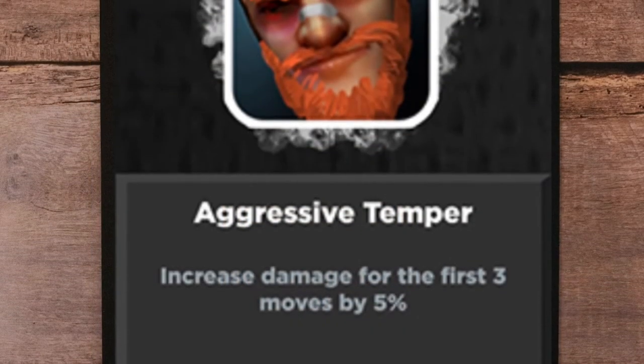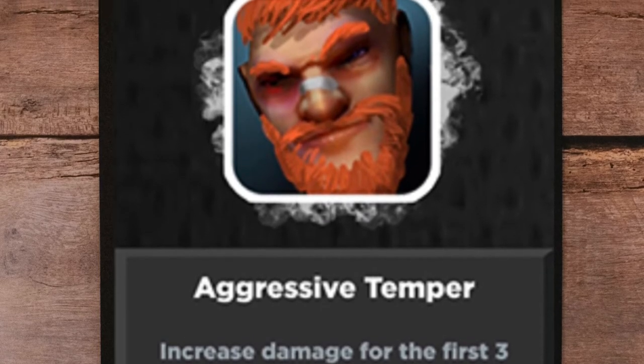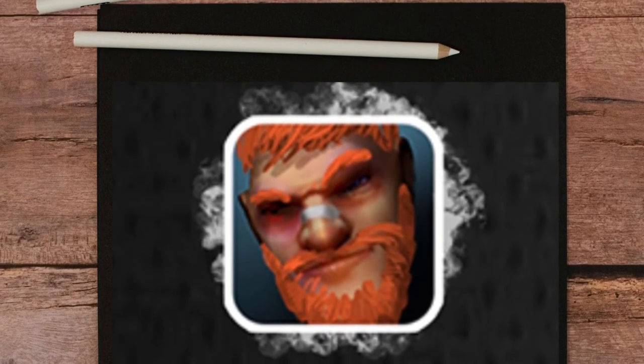Also, Aggressive Temper. Amazing for high kick and knees. Your first 3 damage instances are boosted by 5%, so make sure your approach is offensive or offensive all-in.